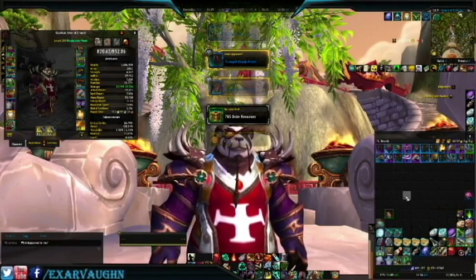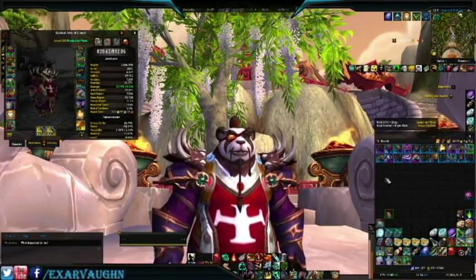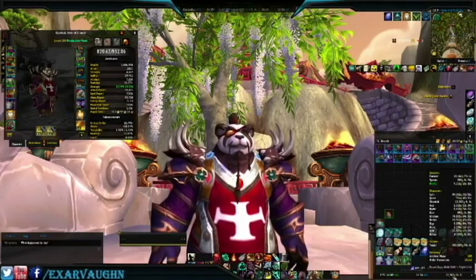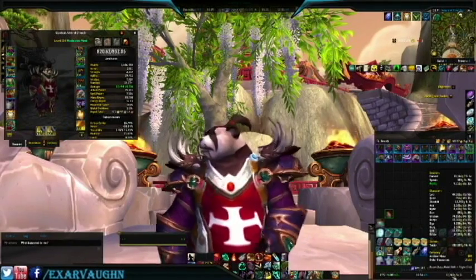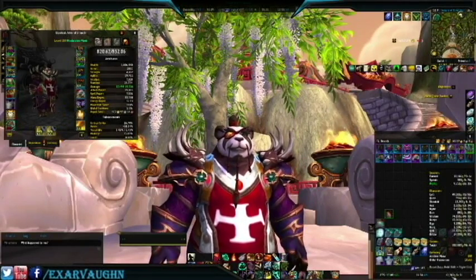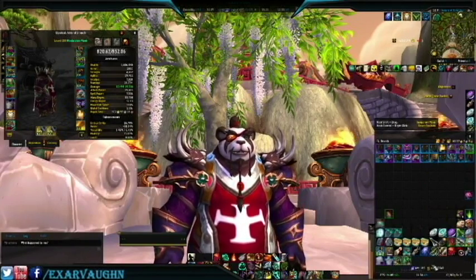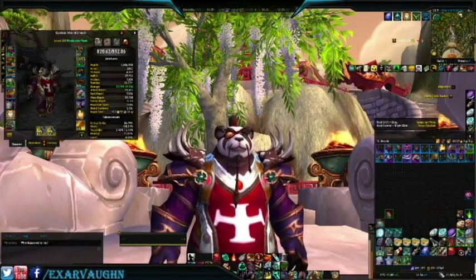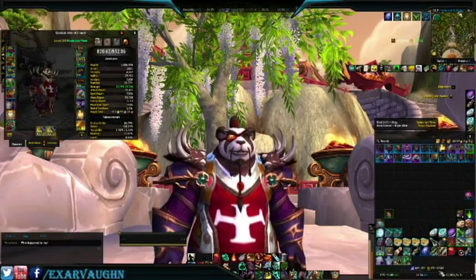We did not get a legendary, but we definitely have a bunch of good stuff in there. We could be up to 832 — a 12 point jump. I started with 2,400 gold, we're up to 10,207, so that's a pretty nice jump, about 7,500. I started with 3,120 order hall, we're now up to 10,500 — so that's about a 7,400 order hall jump. Lots of good stuff there.